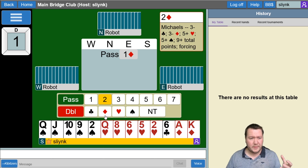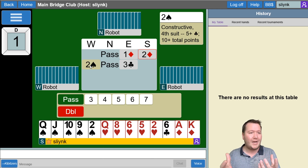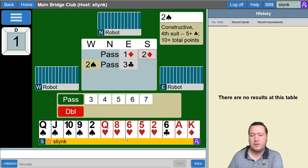Here we'll bid two diamonds — Michaels — and the robots can jump in and bid. We can look at the descriptions: three clubs is highlighted. Cursoring over two spades, it says 'constructive fourth suit' — they're not actually trying to show spades here — with five plus clubs and 10 or more total points. It's really useful to look up the descriptions of bids, but don't feel like it's a rule set you must follow. Trust your instincts, you can bend the rules — the robots do as well.